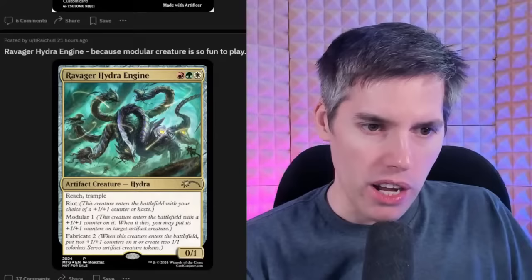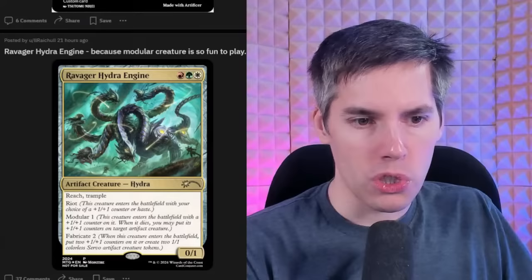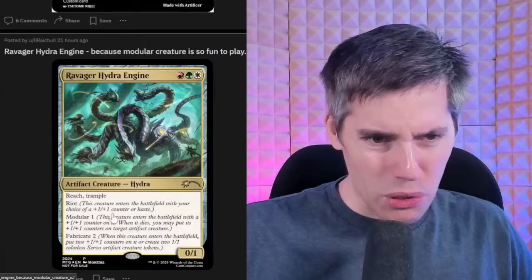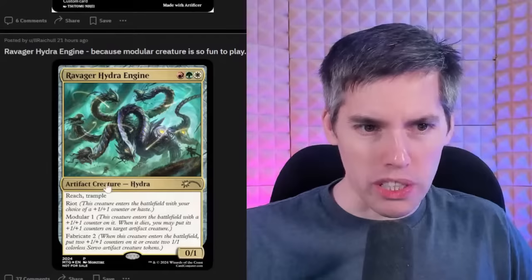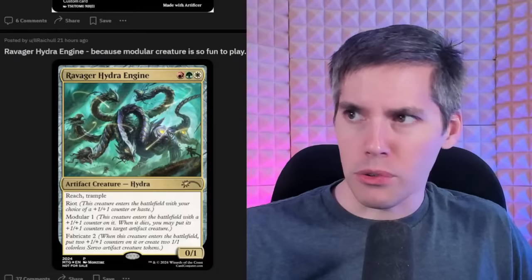Back to Reddit World — Ravager Hydra Engine, a white-green-red 0/1 Hydra with Reach and Trample. It has Modular 1: enters with a +1/+1 counter, when it dies you may put its counters on target artifact creature. And Fabricate 2: when it enters put two +1/+1 counters on it or create two 1/1 Servo artifact creature tokens. Also gives it Riot — choice of Haste or +1/+1. Just basically puts three common mechanics from three different sets on one card. This is an adaptation of an alchemy card — if it's an adaptation, I'll allow it.